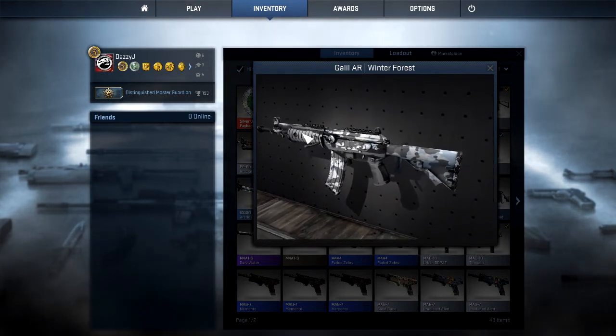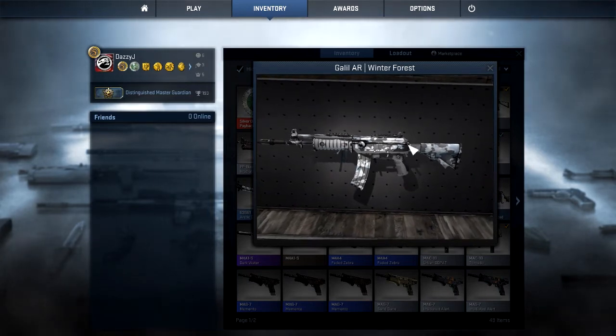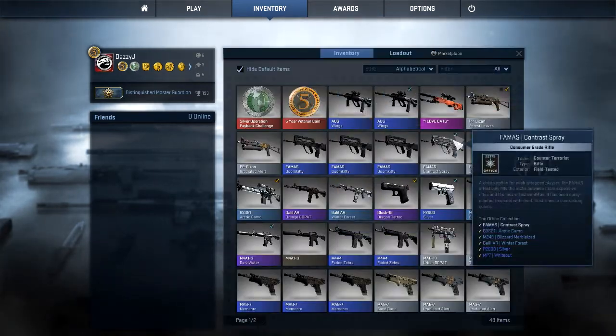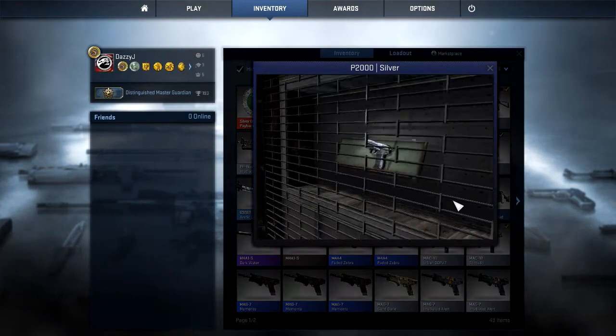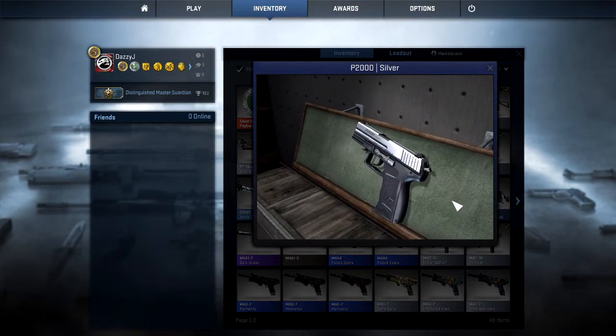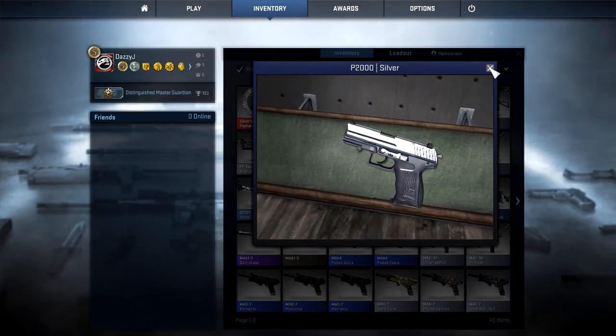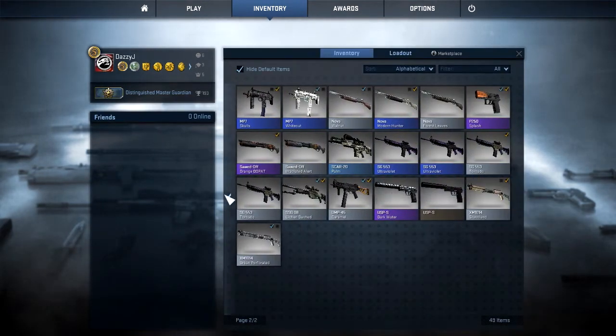After that we have the Winter Forest GLISL. This one, to me, is probably not as nice as the one with the orange digital camo, but it's still a nice gun. My favorite out of this set is the P2000 Silver. I've been using the P2000 a little bit more than the USP recently, so it's nice to have something a little different to look at.